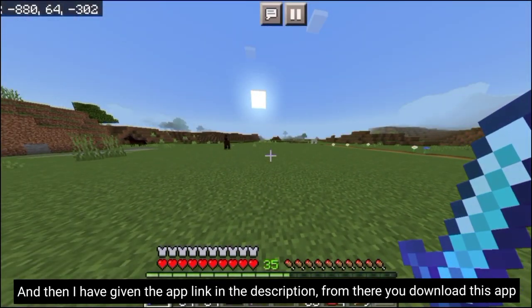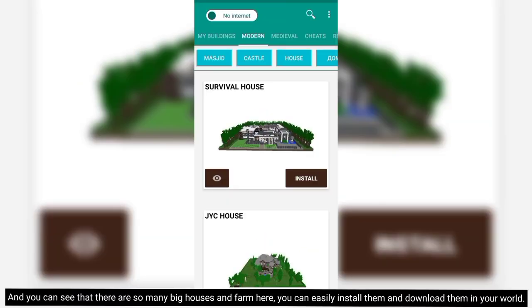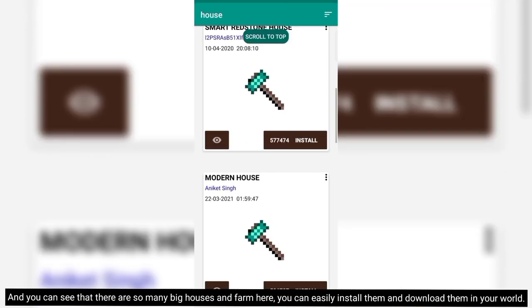I have given the app link in the description, download this app from there. You can see that there are so many big houses and farms here — you can easily install them and download them into your world.